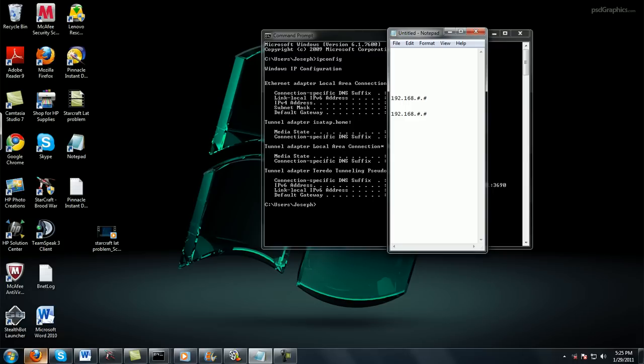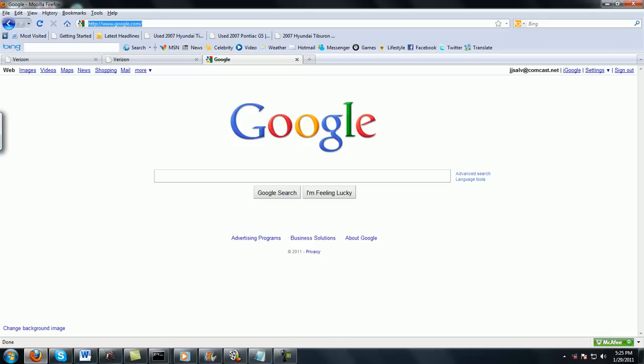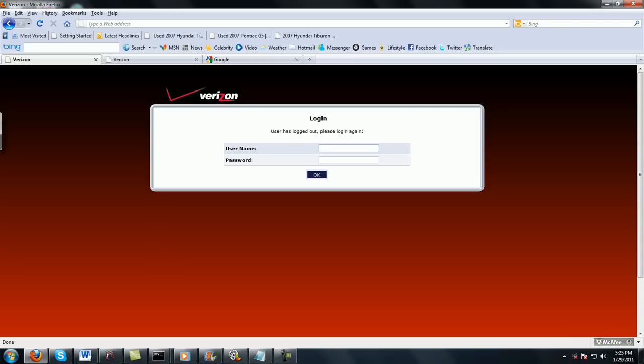Once you know those two things, you need to pull up Internet. In your address bar, you type in your default gateway — so something like 192.168.some number.some number. Once you do that, you're going to come up to a screen that's going to be your Internet Service Provider screen or your router screen.